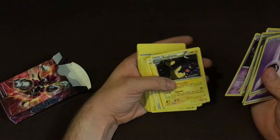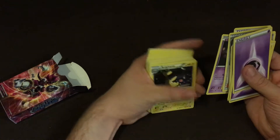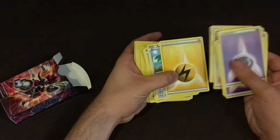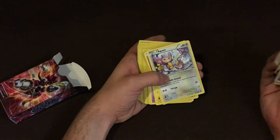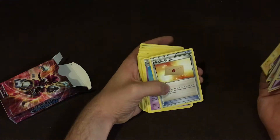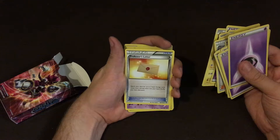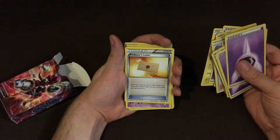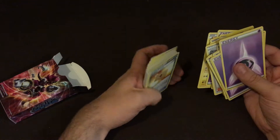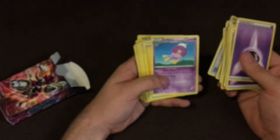Litwick. Ampharos — that's a rare, isn't it? I'm not sure. Lightning Energy. Hawlucha. Flaaffy. Energy again. Ralts. Professor's Letter: search your deck for up to two basic Energy cards, reveal them, put them in your hand, and shuffle your deck afterwards. I like that — that's pretty good.